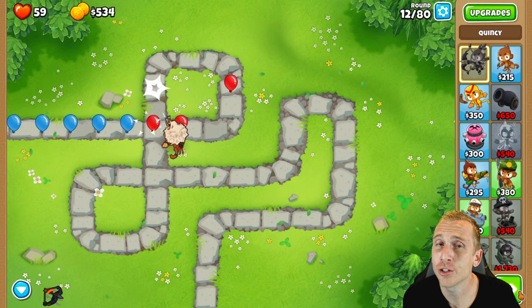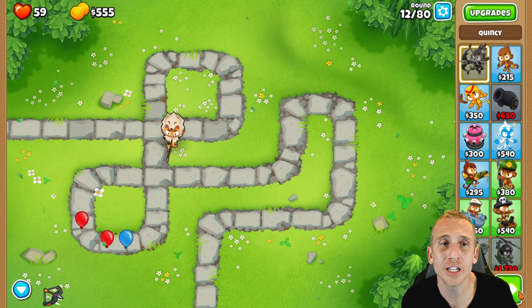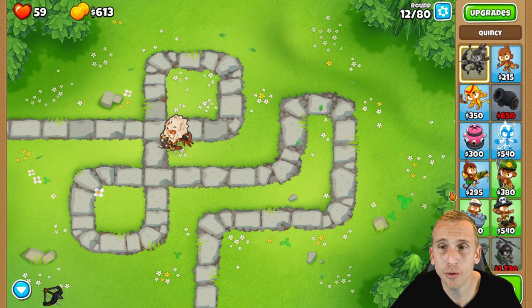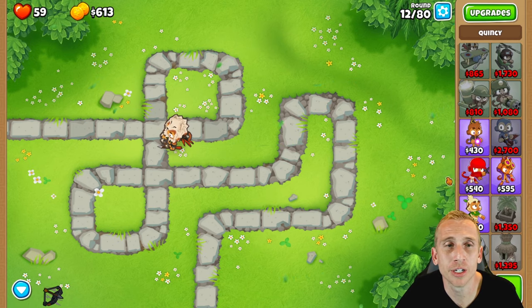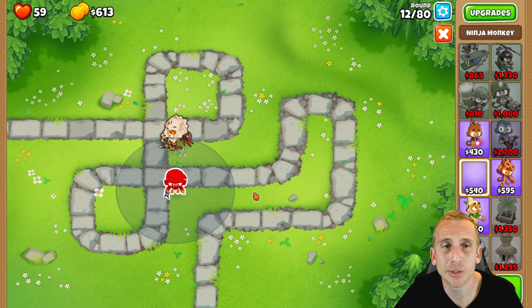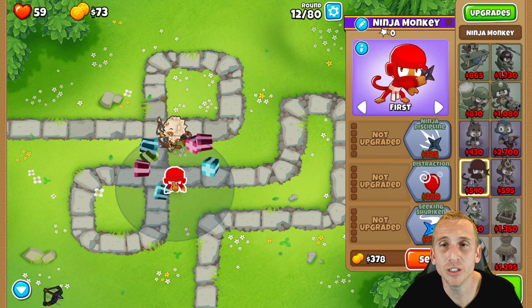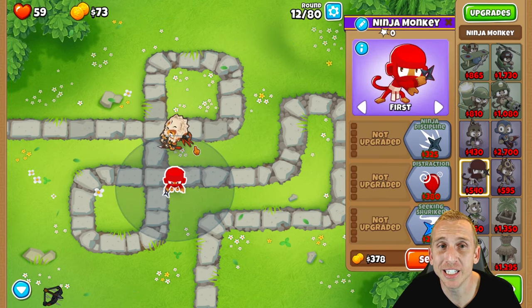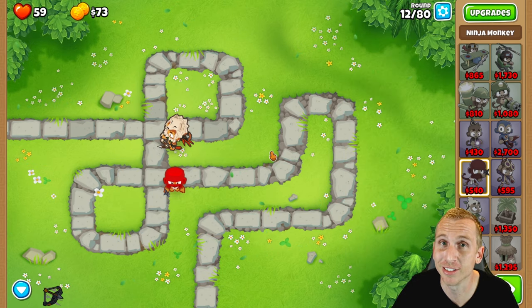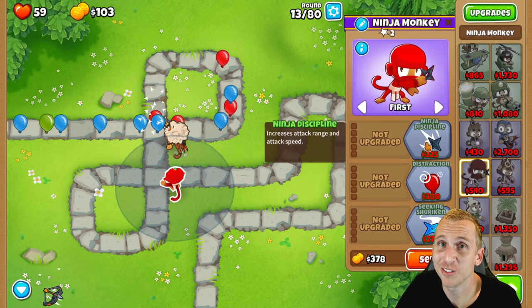He is good enough for a while, so we're going to save up $540 for a Ninja. We'll reach $540 during this round, but I'm going to place towers and upgrade them at the end of each round to make things easier. Place the Ninja in the top left corner in this area — once we get Ninja Discipline, he'll be able to see up here and hit the track here, here, and here. He's going to be the MVP of this entire game.